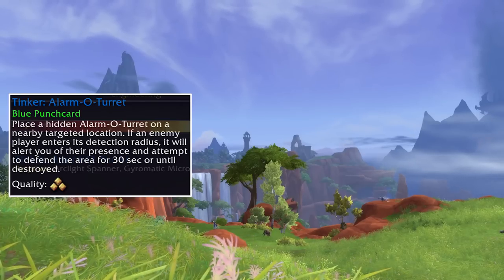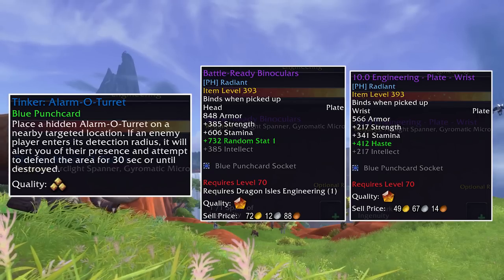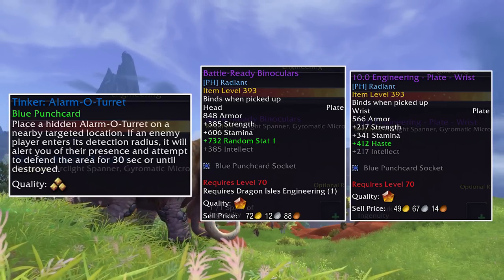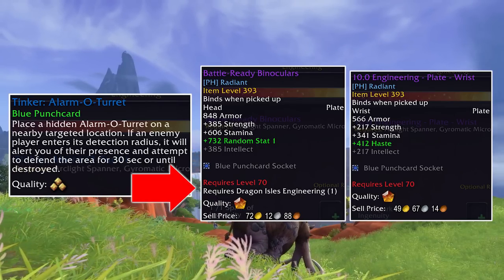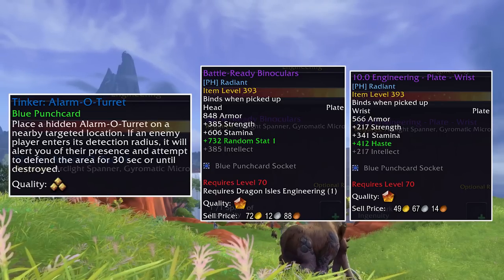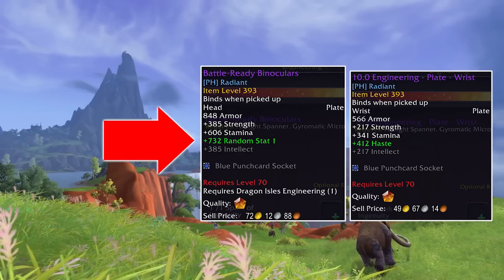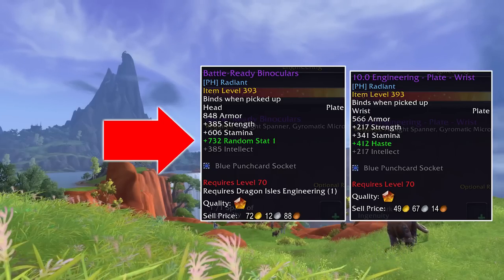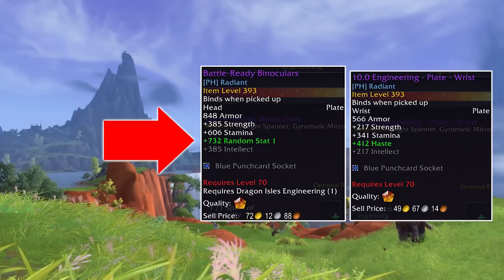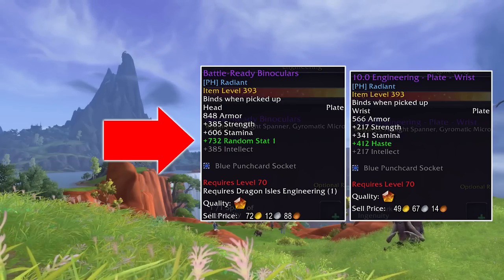Engineers can make punch cards that can be slotted into crafted goggles or bracers. Spoiler alert: engineers can now craft bracers too. On the alpha, the bracers are not restricted to engineers but the goggles are. Like other professions, these can be crafted at up to mythic quality, but engineers have their own way of doing things. The reagents used to upgrade item level are the same as other professions, but since this gear uses punch cards you also sacrifice one of your secondary stats. You can still decide which stat you want to keep, but note that the stats shown are probably a bug — expect that number to be cut roughly in half so the stat budget makes more sense.